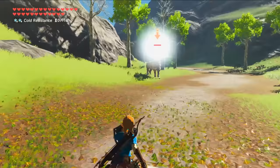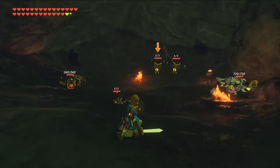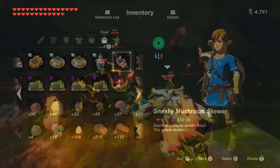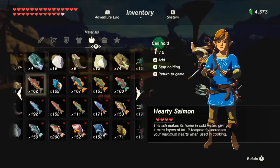Breath of the Wild may not be known as the easiest Zelda game out there, but the ability to scavenge for resources and cook them into meals can help a player get the upper edge significantly. Whether your purpose is to just gain some extra hearts in the middle of a battle, or even to give yourself unique buffs to help things like combat or movement speed, it's no secret why someone would try to use and understand the system as much as possible.